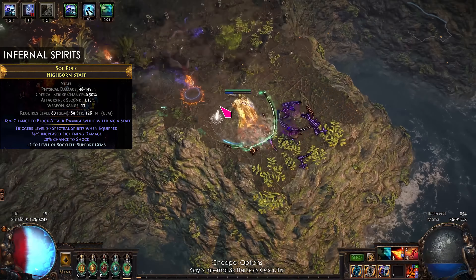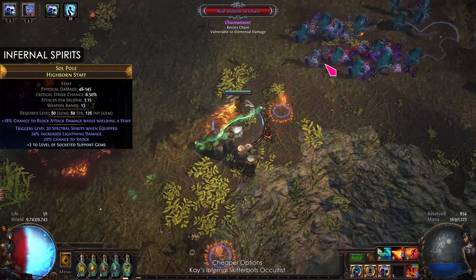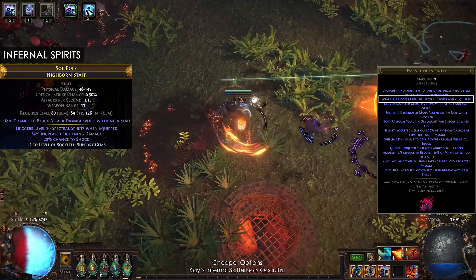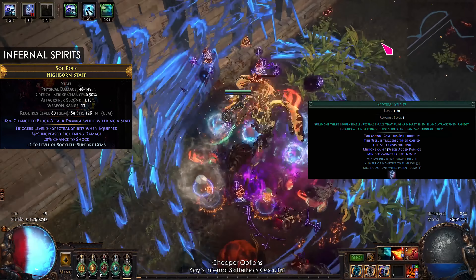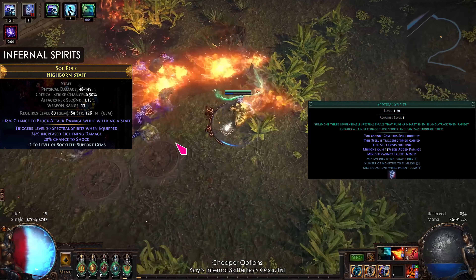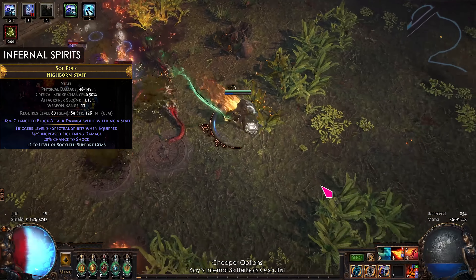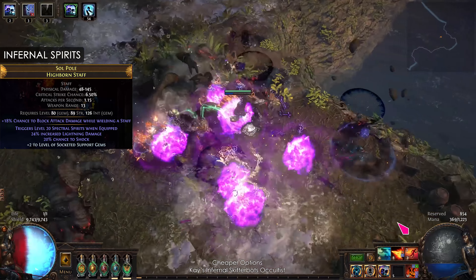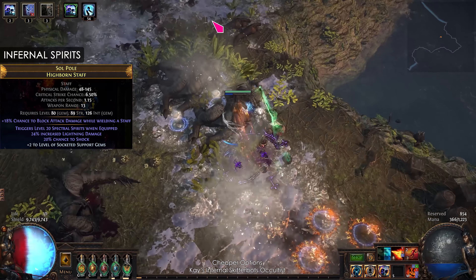The first option is the 6 socket staff with Spectral Spirits. You can make this with an Essence of Insanity. The Spectral Spirits are immortal and they have similar AI to SRS. The minion comes from the staff,